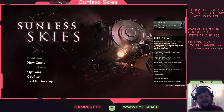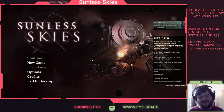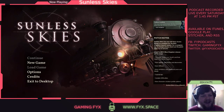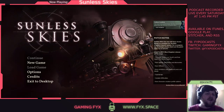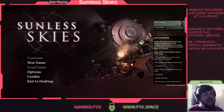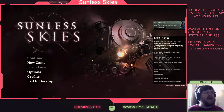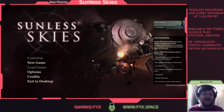Sunless Skies' premise — and I really don't know anything about how we got here — is that you are sailing a steam locomotive among the stars. One of the things about Failbetter's games that is both frustrating and that I really enjoy is that while there is a larger lore happening, it's not very clear how to access it. There aren't codices or lore books you can read.